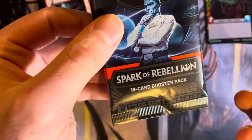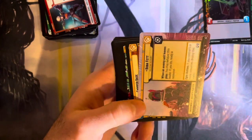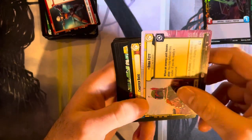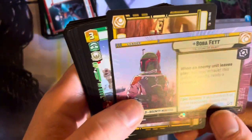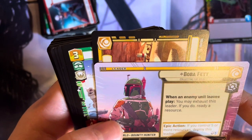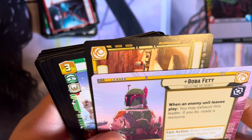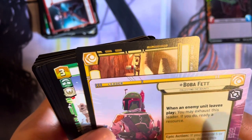Deck 3 — 16 card booster pack. Whoa, not 12 or 15 — 16. I'm really moving up in the world. Boba Fett — awesome! Gotta love Boba Fett. Let's read his ability: when an enemy unit leaves play, an enemy dies. Sounds pretty cool.